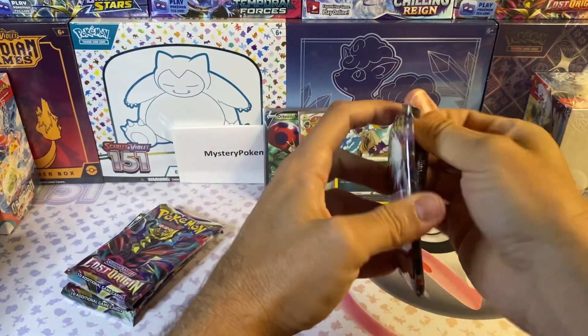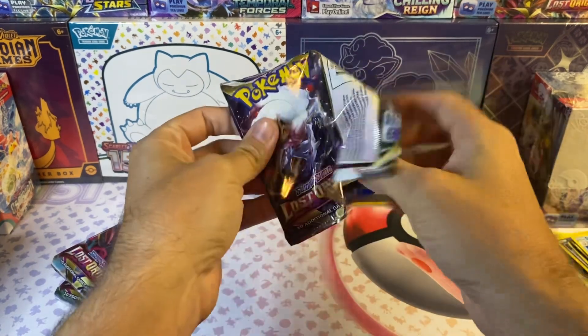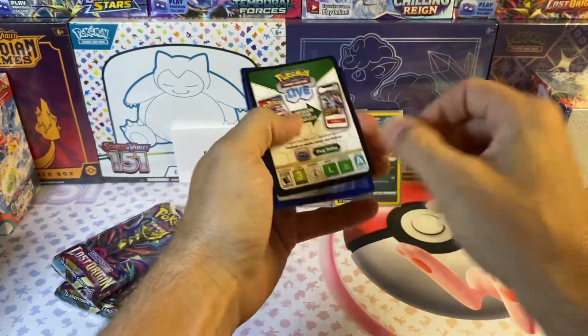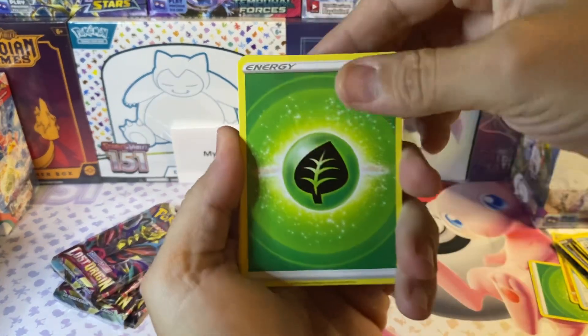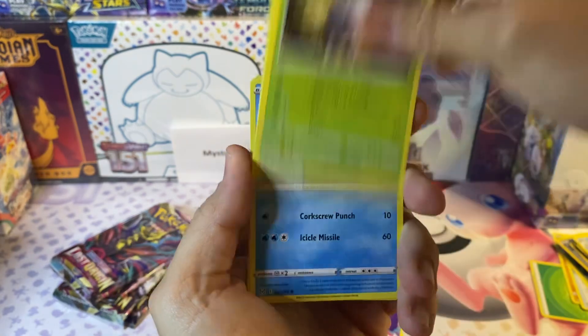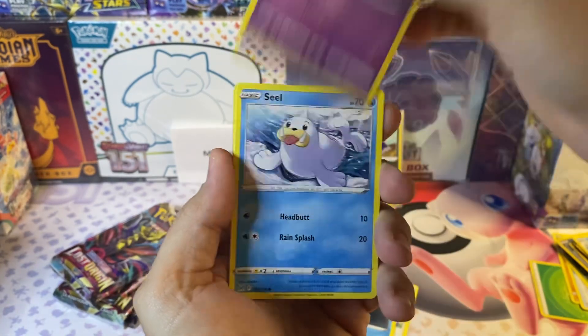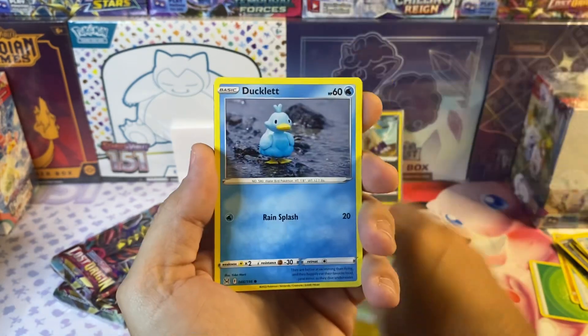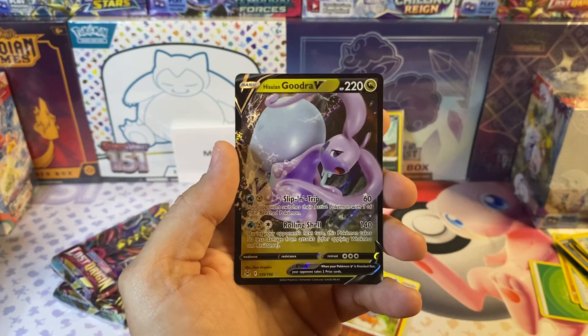Four packs left after this one — three hits so far. Black border code card, let's see what we get. We've got Lady, Seel, Rockruff, and we got the Hisuian Goodra V.